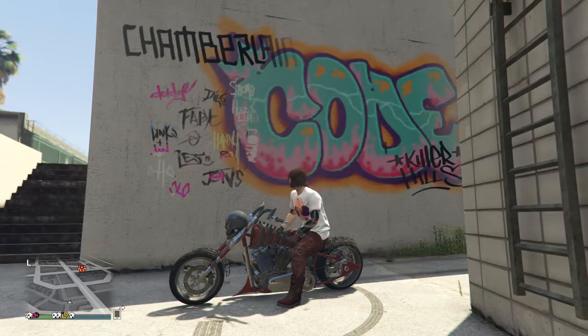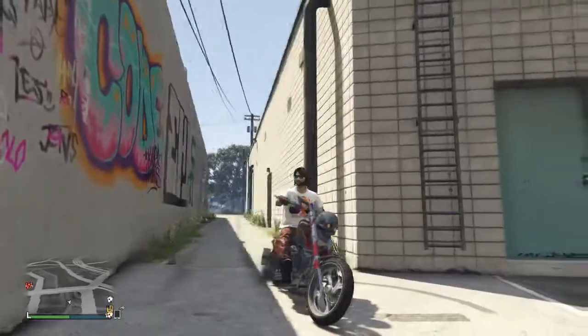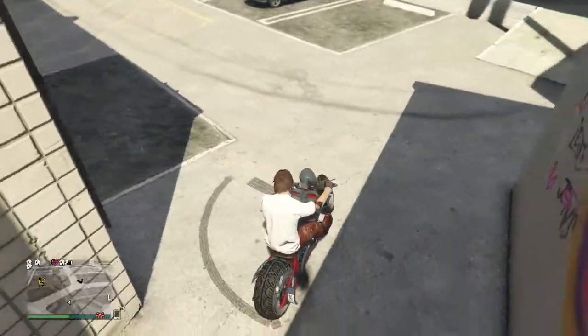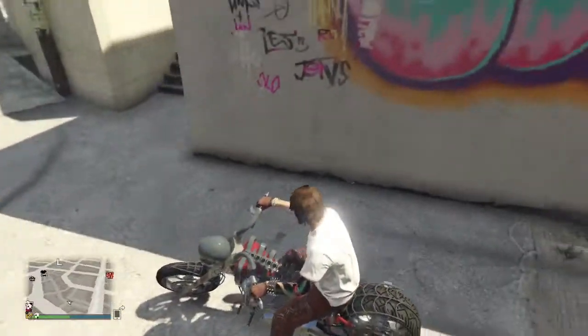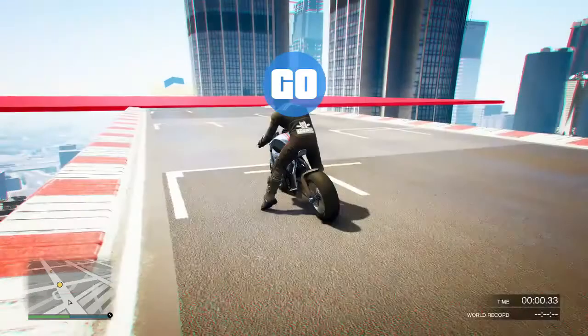What's up guys, MightyGamer here, and today's GTA 5 video we're gonna be doing a speed test versus the Sanctus and the Vortex. The Sanctus is this bike here — it's got a pretty cool skull on the front with light-up eyes and a spiderweb pattern on it, and it's about two million dollars in GTA.